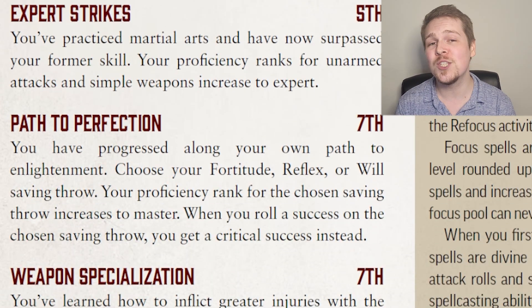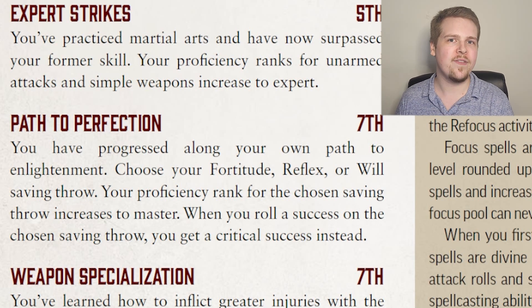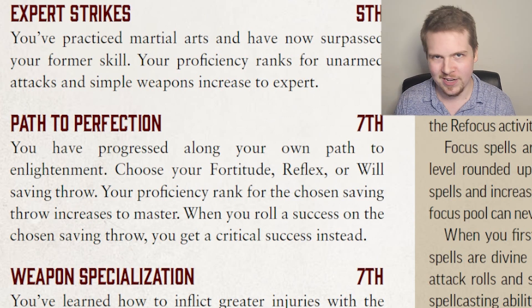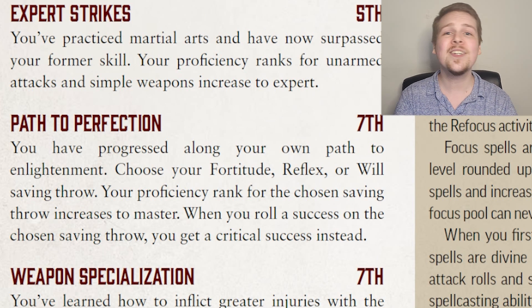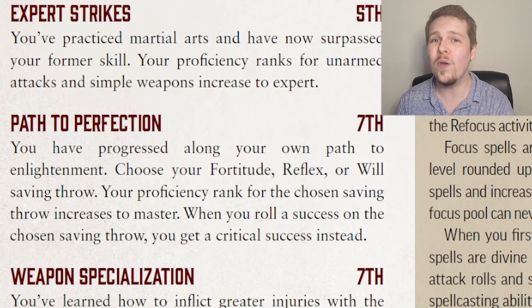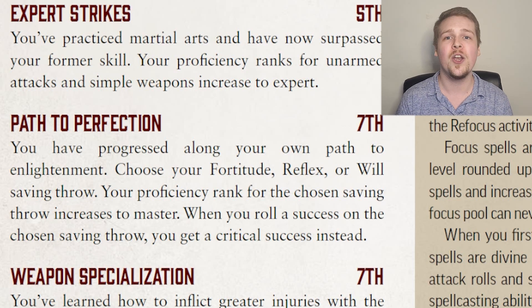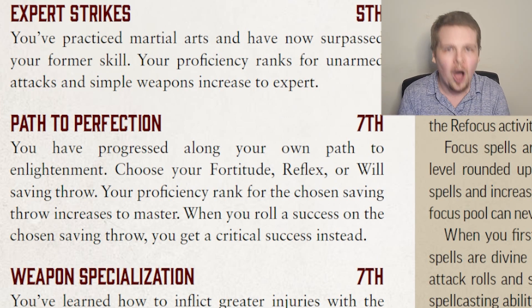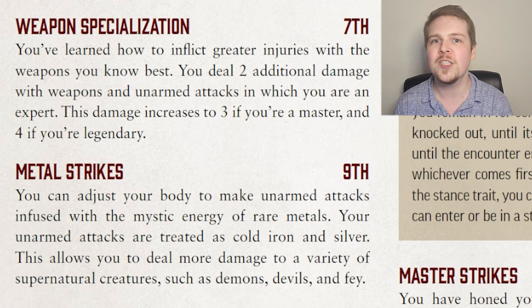Upon reaching level 7, the monk may pick Fortitude, Reflex, or Will save and increase that saving throw to master, and auto-crit succeed any normal successes with that save. It is such a cool ability to have that option. They also get weapon specialization like most other martial classes, giving a slight damage bonus based on proficiency. Level 9's Metal Strikes is a little upgrade to Mystic Strikes — your fists are simultaneously treated as cold iron and silver weapons, meaning if you're fighting fey, or a werewolf, or something weak to either of those metals, your fists capitalize on that weakness. And it's not just your fists — it's all unarmed strikes.